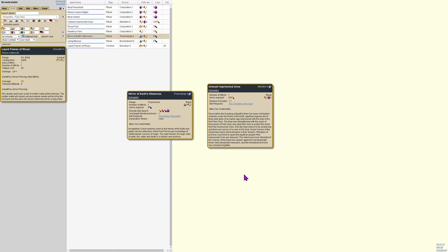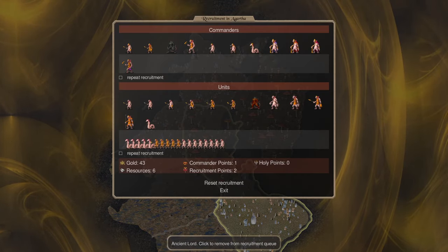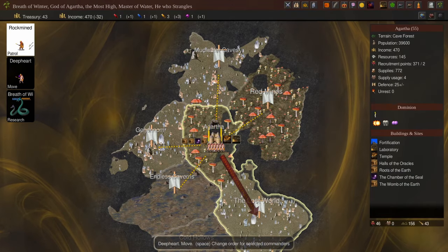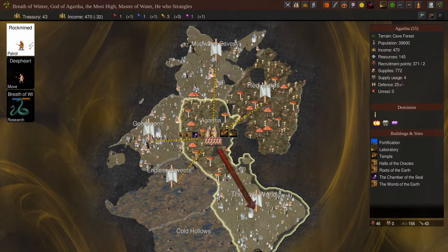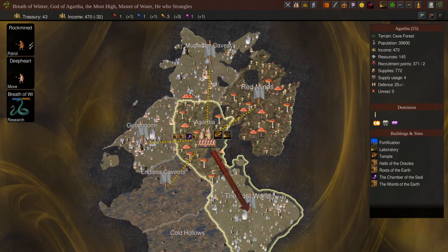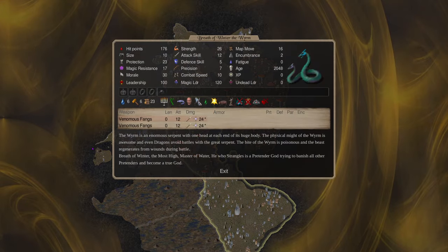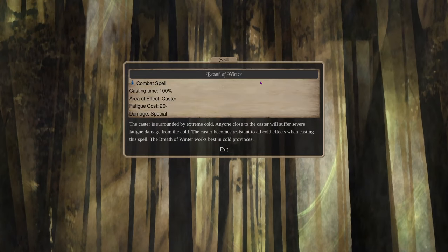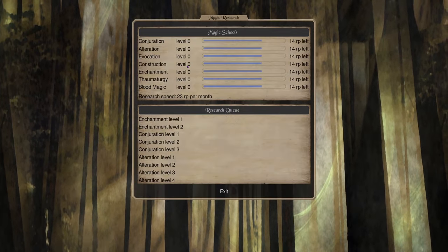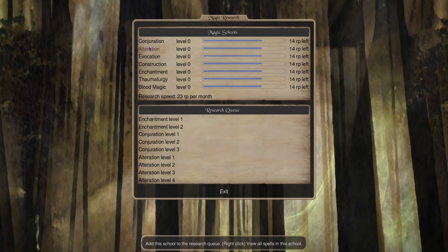Standard start to Agartha expansion: recruit an Ancient Lord as prophet, have our scout attack and retreat, and have our god research for a turn. I don't recommend blind expanding even with 23 protection, because of dominion spread positioning and the fact that in Dominion 6 pretenders get stomped too often. For research we want Enchantment 2 for Breath of Winter, which makes our pretender much better at expanding — plus Flying Shield, Strength, and Giant Strength along the way.